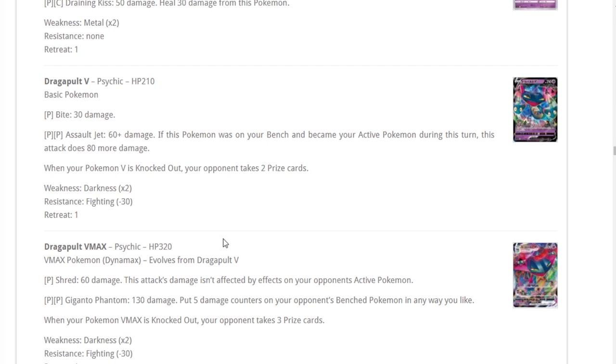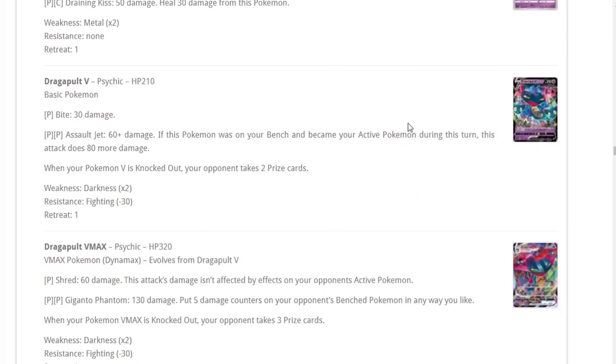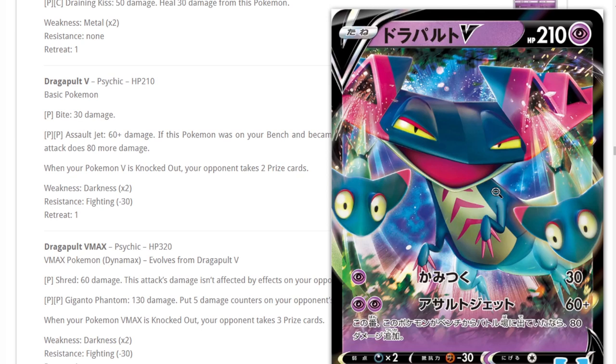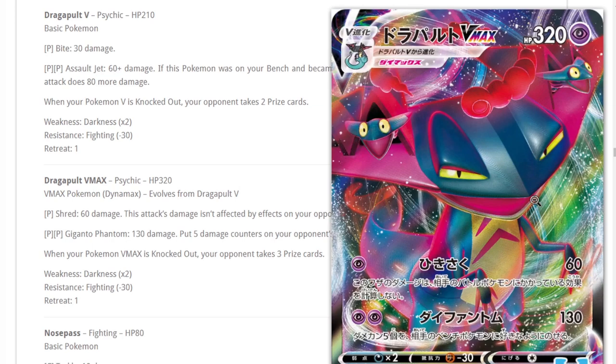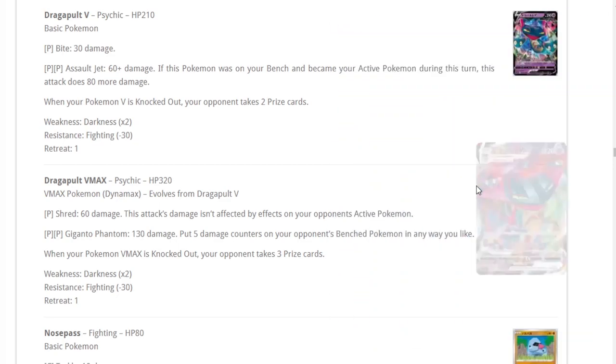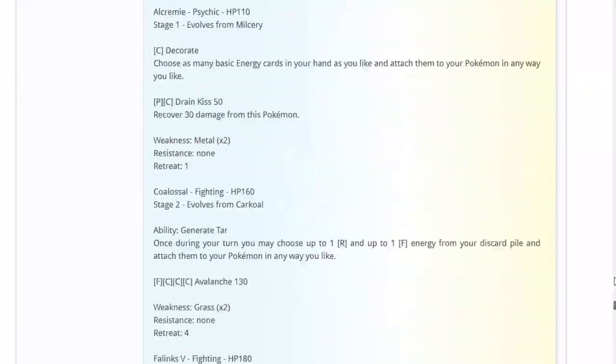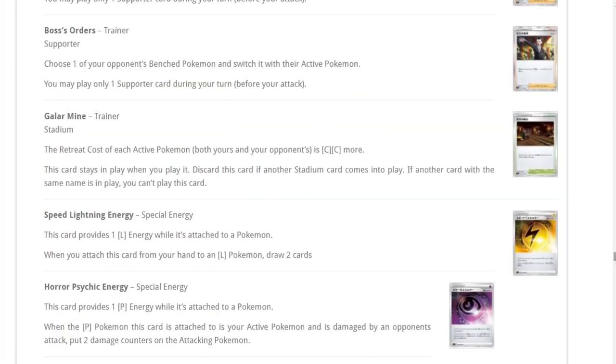Dragapult V has 210 HP. It's a Psychic type so you can tackle Mewtwo a lot easier. 30 damage for one energy isn't bad, and Assault Jet does 80 more damage if this Pokemon was on your bench and became your active Pokemon — so 140 for two energies, not bad. The V-Max though is where it's at: 60 damage for one energy not affected by any effects, so you can hit past Zamazenta. Giganto Phantom does 130 damage and puts five damage counters on your opponent's benched Pokemon in any way you like.